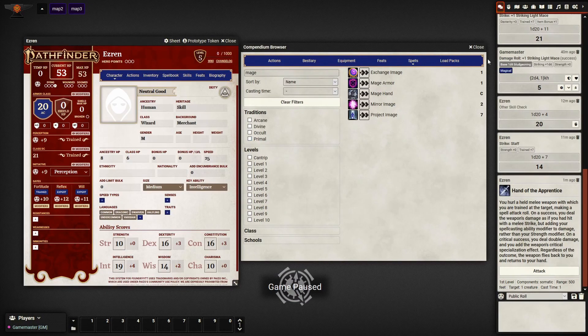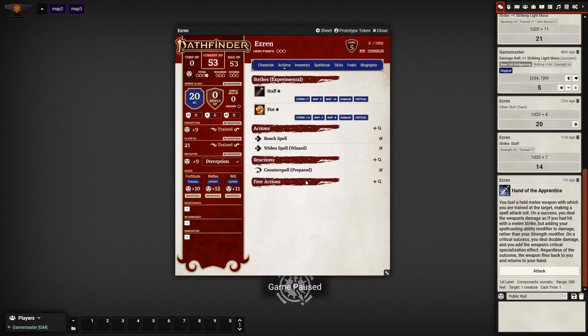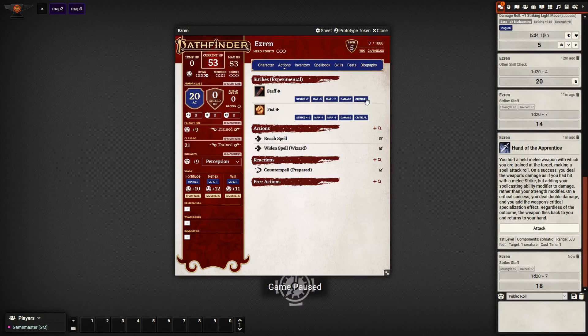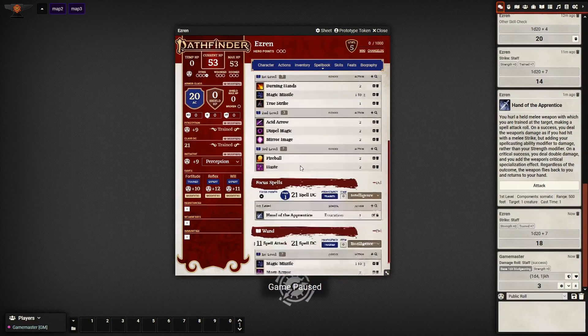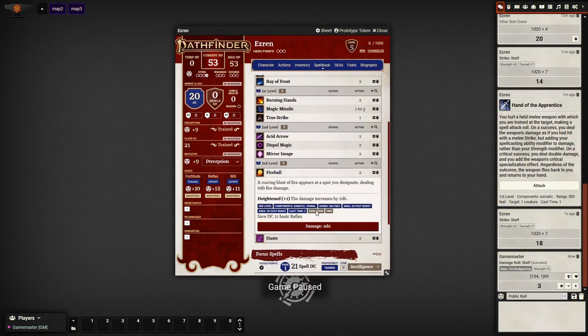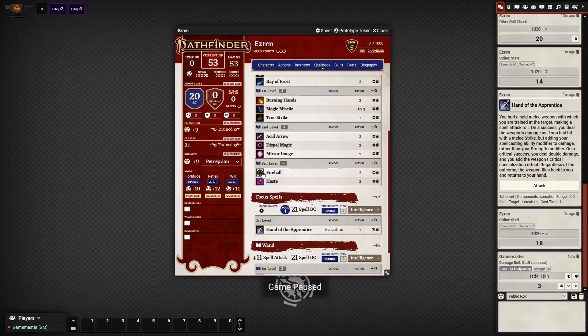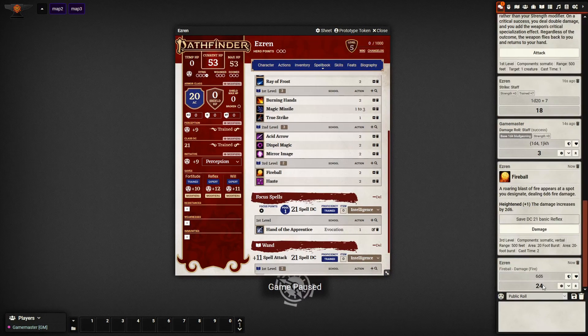Now that your character sheet is complete, here's how to use it. If you want to make attacks, you can attack with your weapon — click strike, roll damage. It's going to know all the information it needs about that. If you want to cast spells, say there's a horde of goblins — you can go ahead and cast fireball. Either expand it out and click damage, or click the dice icon, which will put the spell card to the chat, tell you that you need to roll a DC 21 basic reflex save, and then you can roll damage. It'll roll the appropriate number of dice.